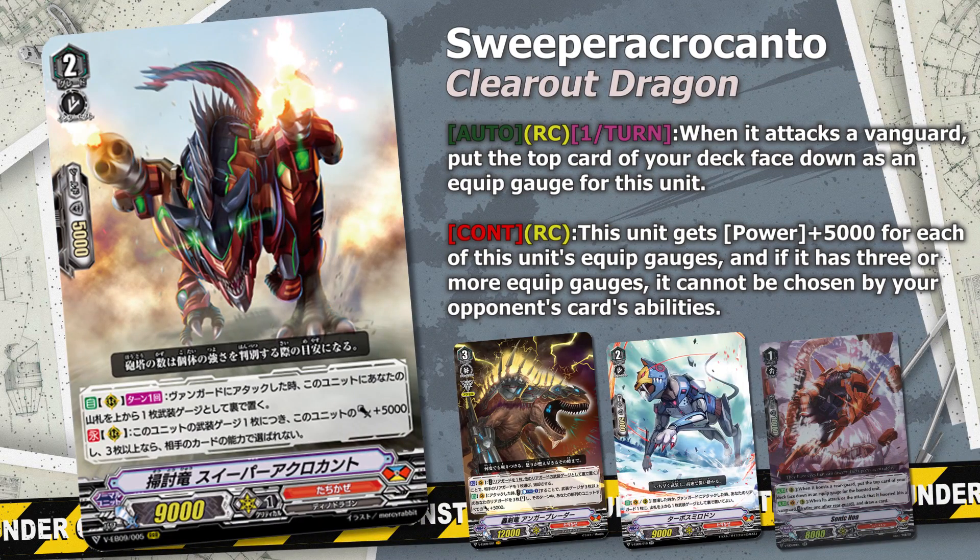We start with Clear Out Dragon Reaper Acro Kanto. This card is the new powerhouse of Tachikaze. It gets stronger every single turn as it builds up equipped gauges, and if your opponent doesn't act quickly there is nothing they can do to stop this monster. This is your main attacker as it's hard to remove with its massive power during both players' turns and built-in protection. The card is the ideal target for Angerblader as by the time it has 3 gauges it's 24k, meaning when it restands it's 29k or more, so it hits easily over defensive triggers.